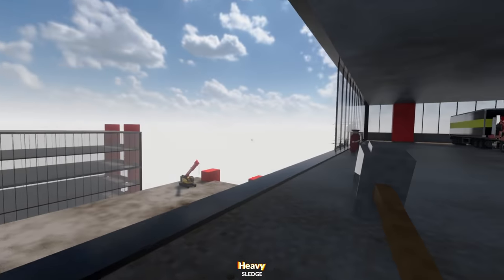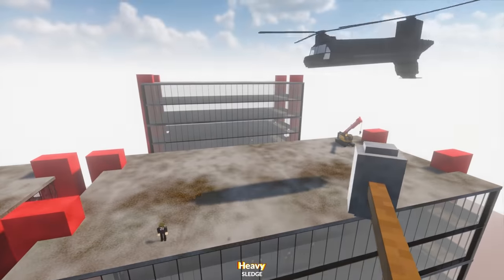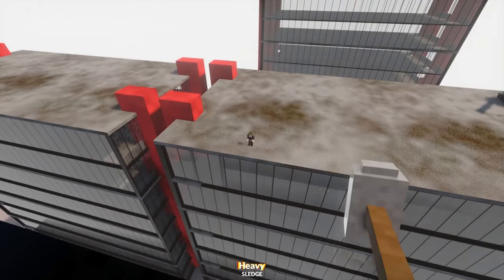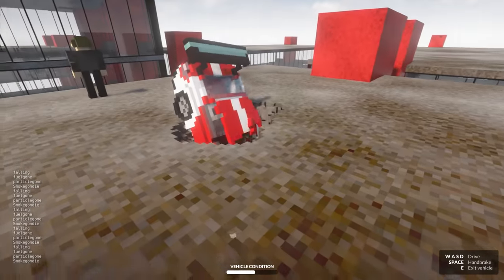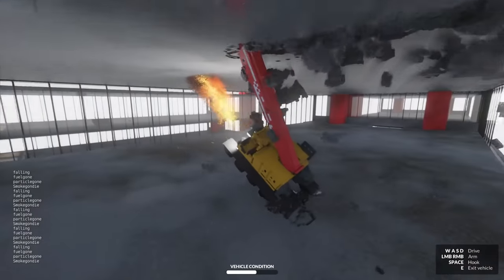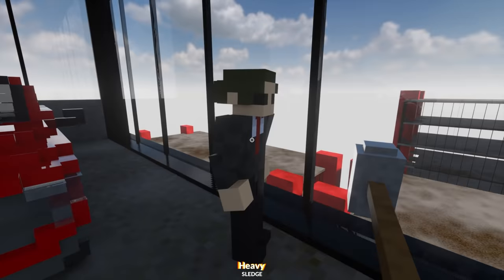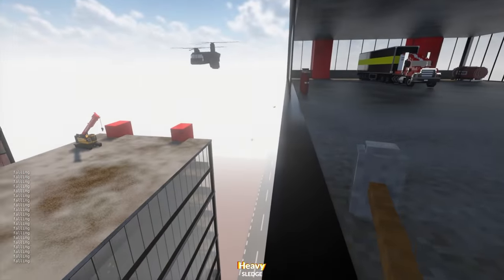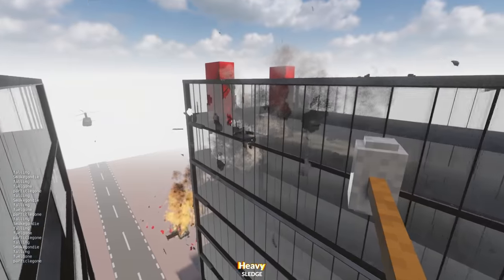Some of you might recognize this map - this is Helicopter Takedown, but this time it has ragdolls in it. Throw. Oh no, he got messed up even before he hit the helicopter. So yeah, these helicopters are just going to crash. I don't think there were ragdolls before - so it has been updated. There's a guy down there and I need to kill him, so let's see if I can drive the car into him. I kind of missed, but it's okay because I have my super sledgehammer. It hit the building - oh no, oh that's bad but also really cool.